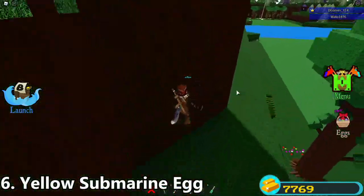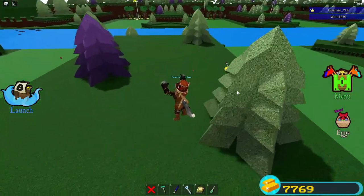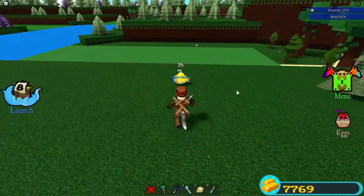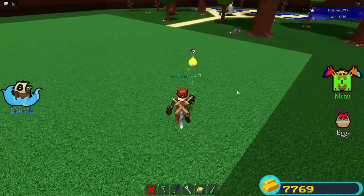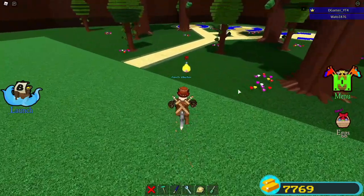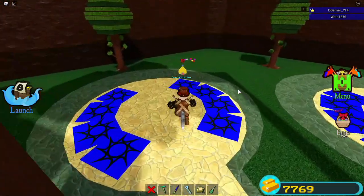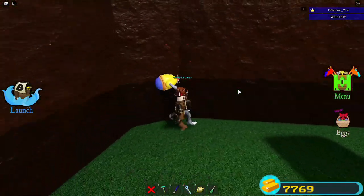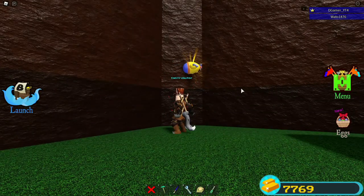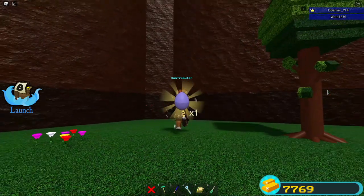Finally we have the yellow submarine egg — probably one of the coolest eggs. It has a countdown, meaning it's probably been here too long. I have to chase it into a corner until it stops moving. I actually managed to hit it and get it into a corner — that's an overall win. We collected a purple egg.